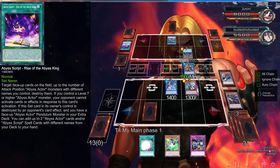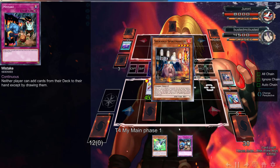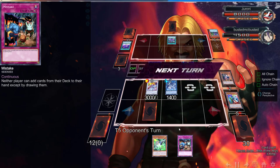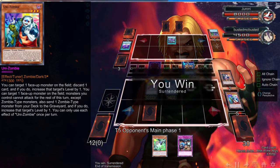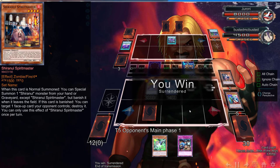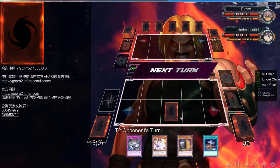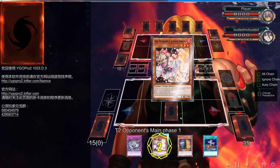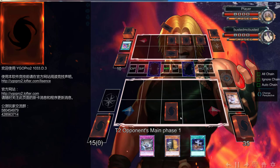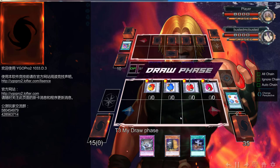Starting off with the Mezuki/Radian play, Soul Charge back Gozuki and dump Spirit Master. Set Mistake — actually no, keep it like this. If he gets rid of this we get Gozuki back, if he gets rid of Spirit Master we get it back. We've opened up absolutely bonkers — Evenly Matched, Ash Blossom, and a Maxi. He's playing 60 cards, so we're definitely going to be able to do something. He sets four back rows.